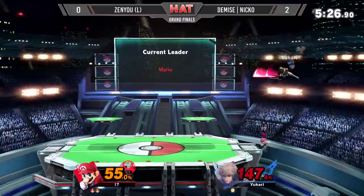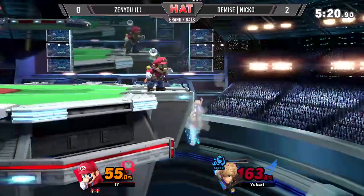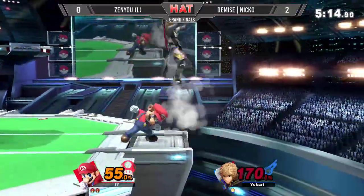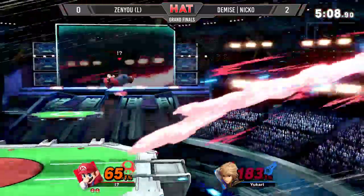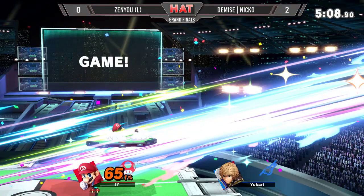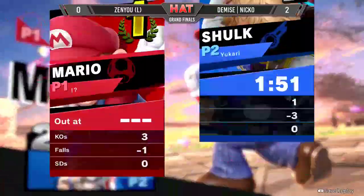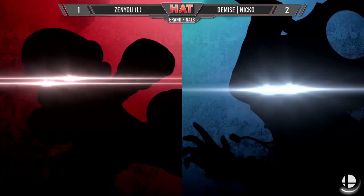Zenyu wants to finish it — back throw, not quite enough. He has niko on the side — is it going to be enough? No, niko is still in this. 170 damage — you could tell he scooped him with the down tilt from the ledge, but unable to find the finishing blow. The back air — that's just enough when you're at 170. A tap is enough. Back air from zenyu — you're not going to be shut out. That match was just swinging and swinging, death after death. We almost had grand finals game end within a minute!